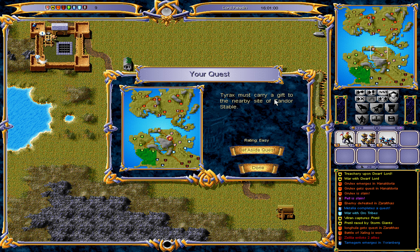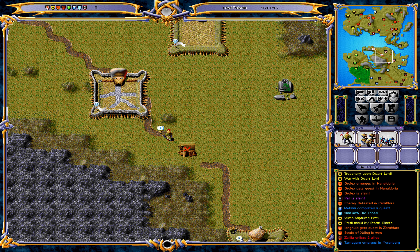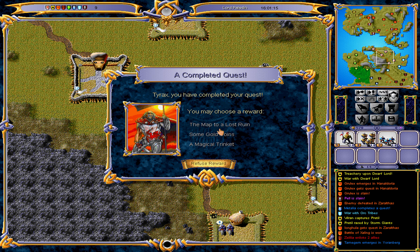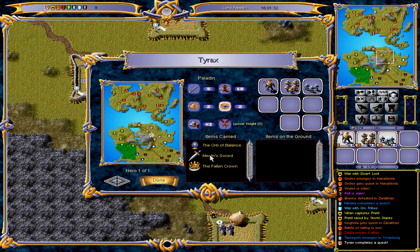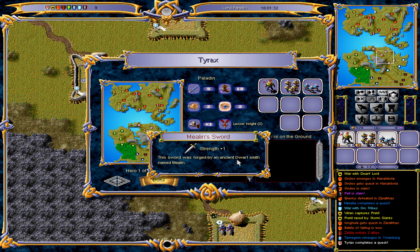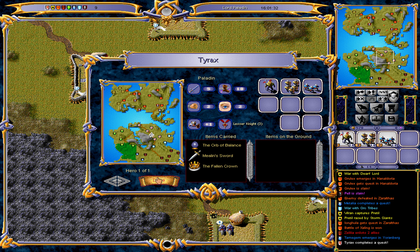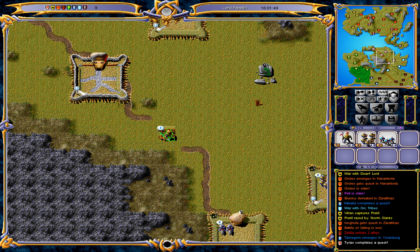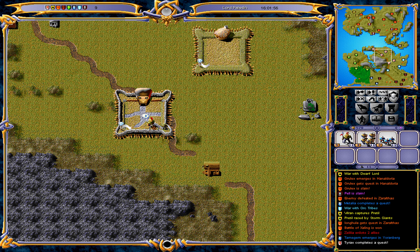Tyrax must carry a gift to the nearby site of Tandoor Stable. Oh, maybe I need to get a gift — there's the stable. You may choose a reward: a map to a lost ruin, some gold coins, or a magic trinket. I'll go with the magic trinket. Tyrax receives the Malian Sword, forged by an ancient dwarf smith named Malian — it gives extra strength. Chaos 2 is pretty good; it basically negates enemy bonuses when fighting against them, so that's useful.